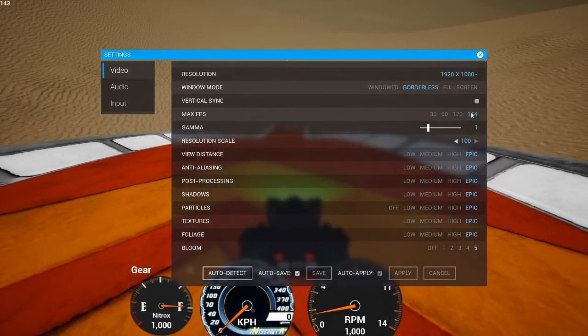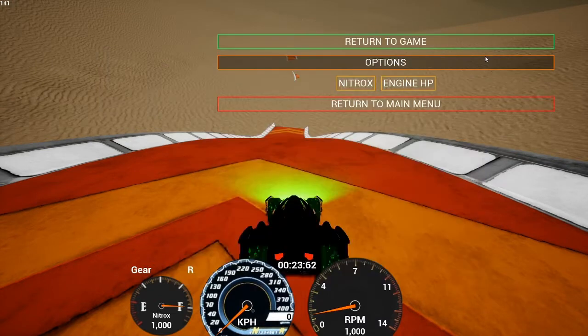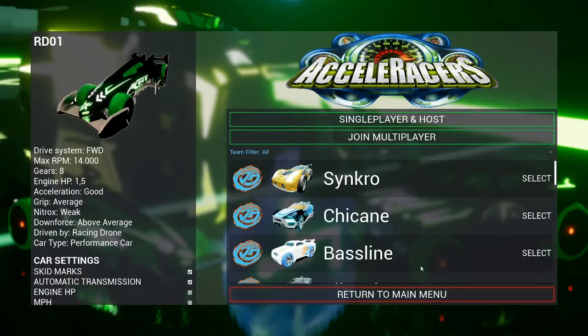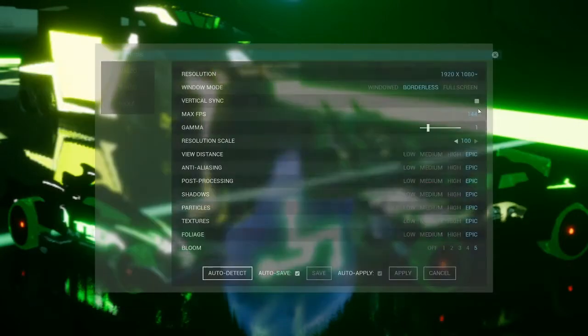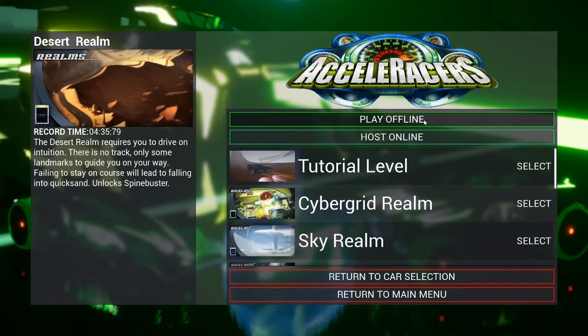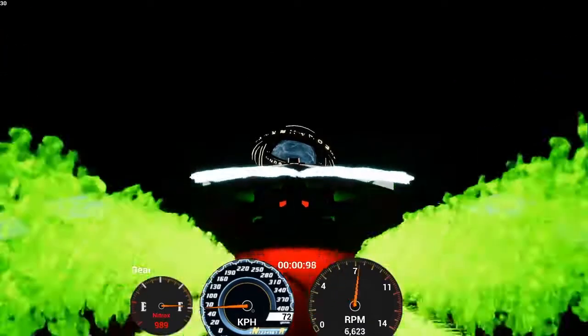Your frame rate affects your downforce as well as your nitrox. If your frame rate is 30 or 60, you will come out of the portal quite high up in the air. I'm going to show you that now — I'm going to drop my frames to 30 and we're going to go for it.